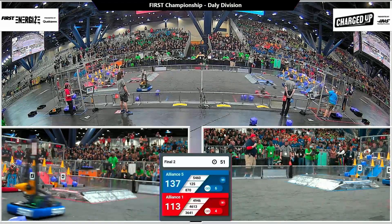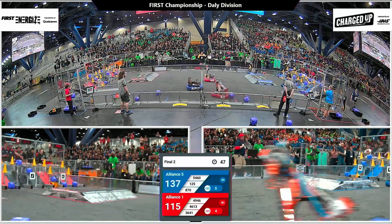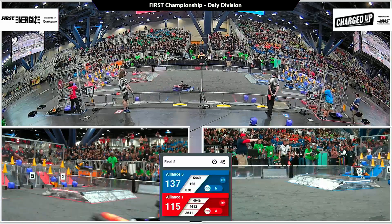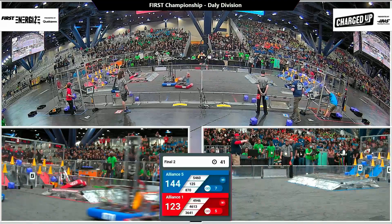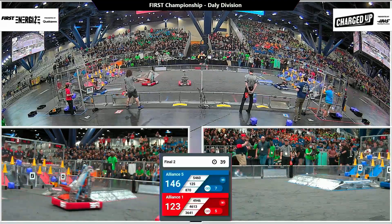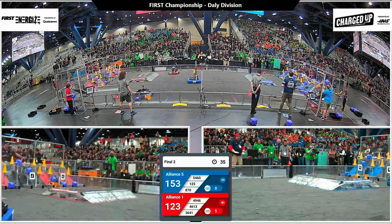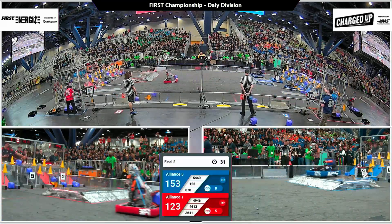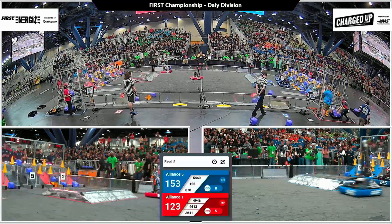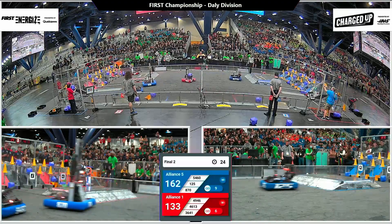We've got about a minute left to play here in our second of potentially three finals matches on the Daily Division. There's our Red Alliance — Barker Redbacks reaching up, cone placed on the middle row of the center cooperation node, just waiting for one more cone on that level to complete what could be the sixth link. Barker tries for the sixth link in a different spot — the middle row of that right node.